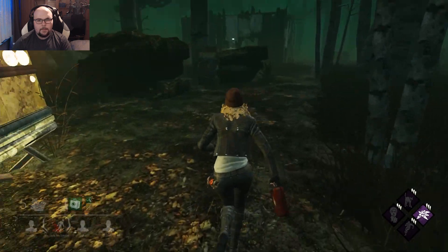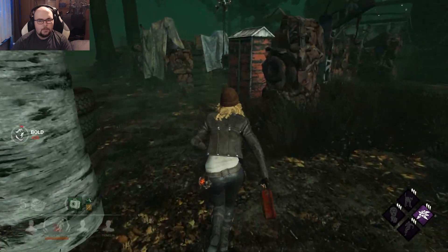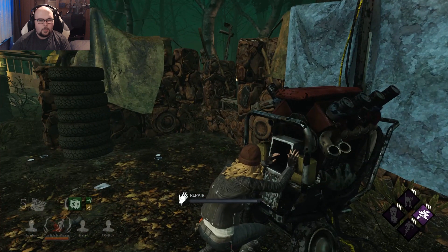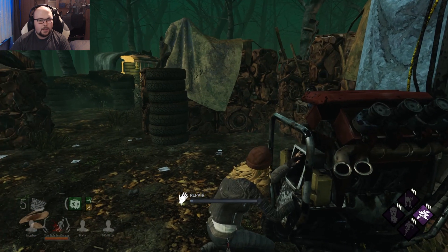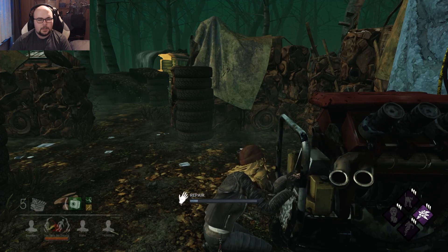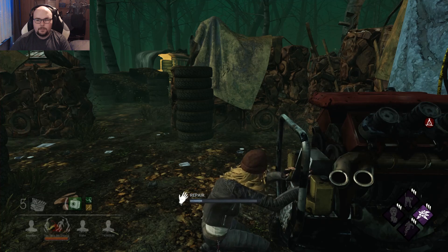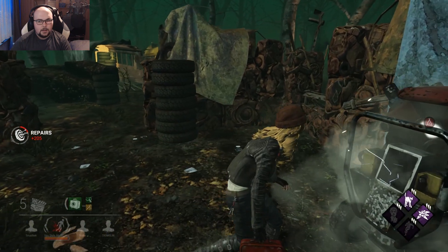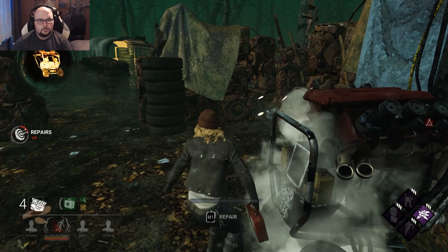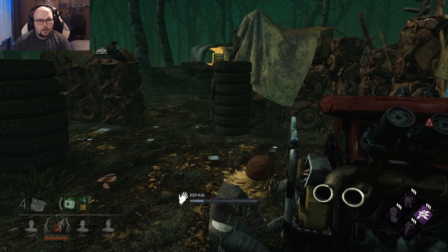In the last game the killer had Hex Ruin, but for some reason I didn't hear it — maybe it was bugged, because when I hit that Hex skill check I didn't get the cursed status effect from Hex Ruin. Just like that — I don't know what happened to Ruin in that one. But in this game it's working definitely. This person managed to get the gen done anyway — nice.